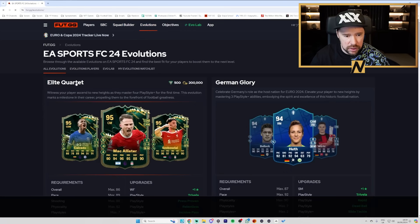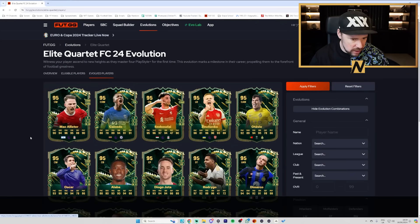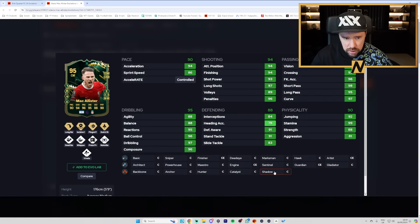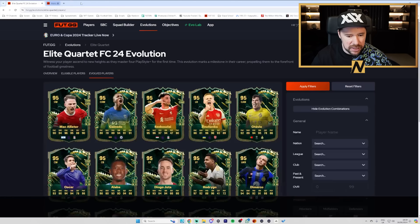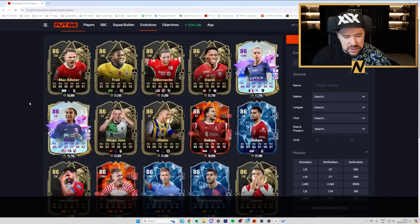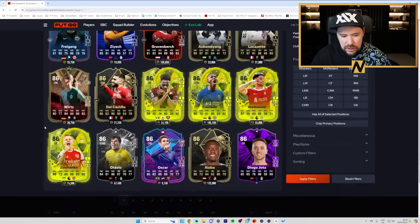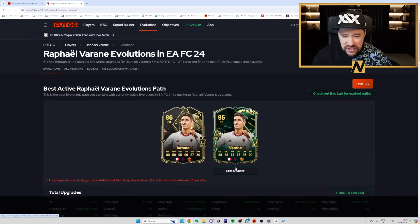We have also got the Evolution Elite Quartet. Evolved players — you've got McAllister 95 from his in-form, Kaiseido, Schrobor Schley, Zinchenko, Otavio, Oskar, David Alaba. Looks like it's a lot of in-forms that are good for it. 86 rated — not bad. I think with this one, it's going to be who do you want rather than anything else. Is there somebody from your club or nation that fits?